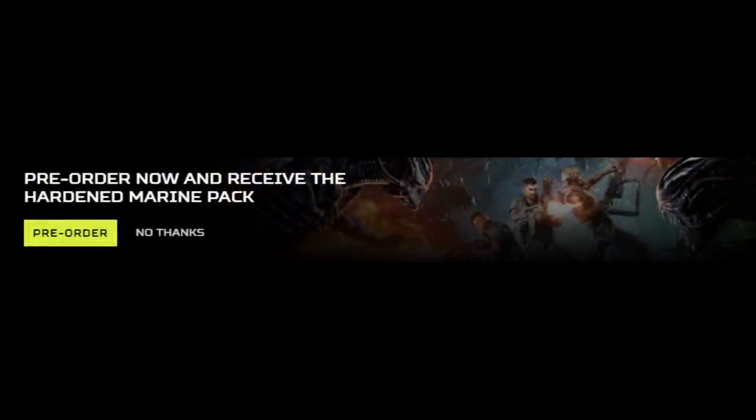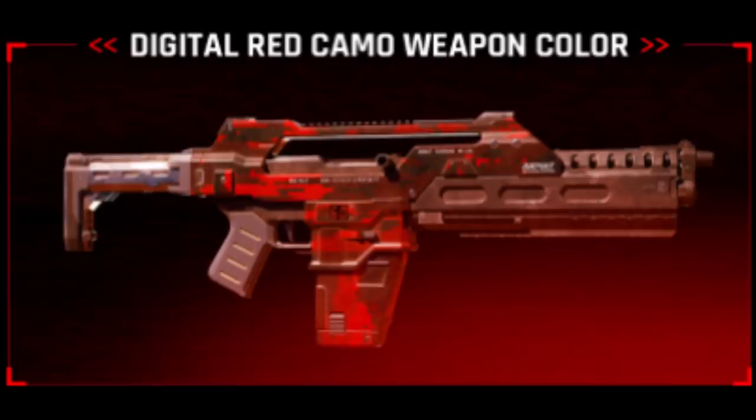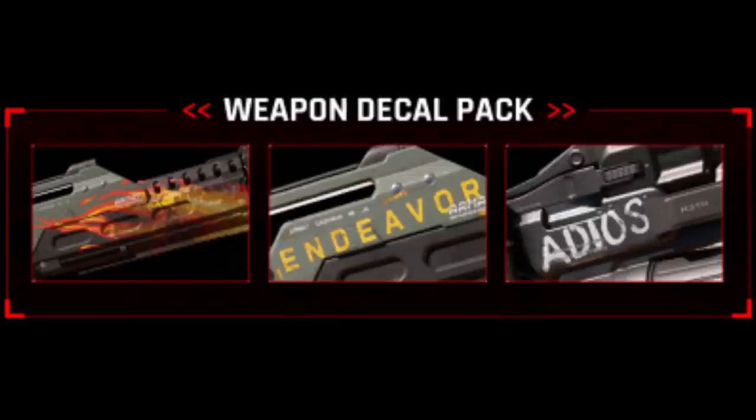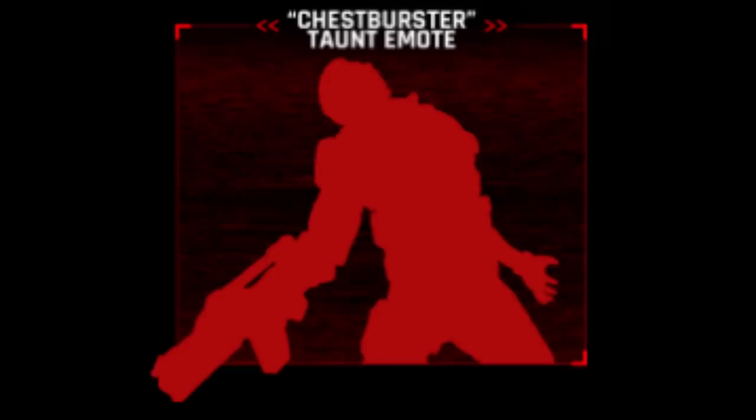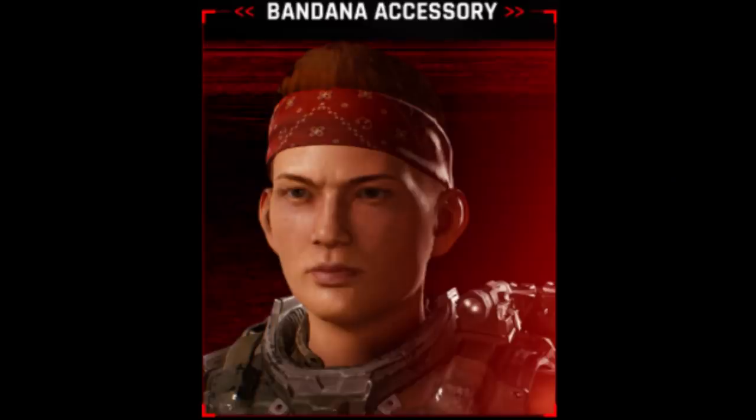They've announced the release date and it's also available for pre-order, which comes with some perks for the early purchase. It's the Hardened Marine Pack. It comes with a digital red camo weapon color, weapon decal pack, the familiar Adios from Vasquez's smartgun included here. There's also a chestburster tauntamote, which I'm guessing will be more graphic than what was offered with the Fortnite Xenomorph Pack, and a bandana accessory.